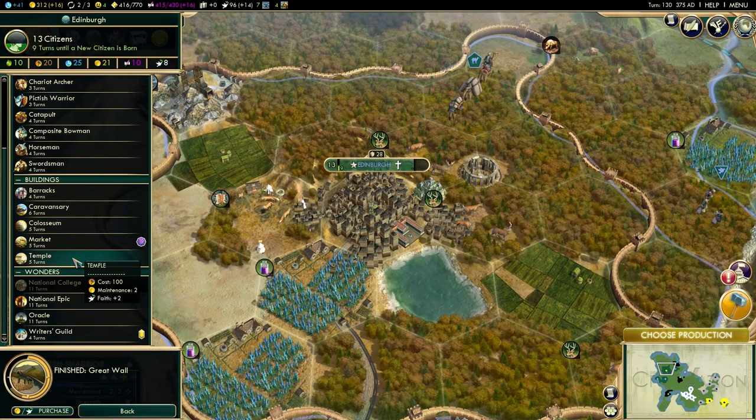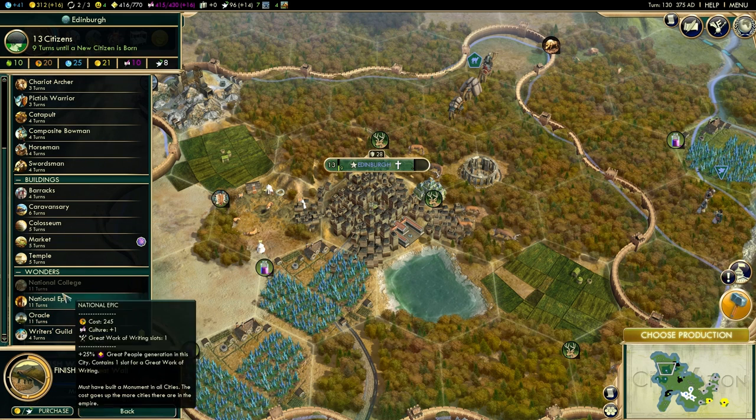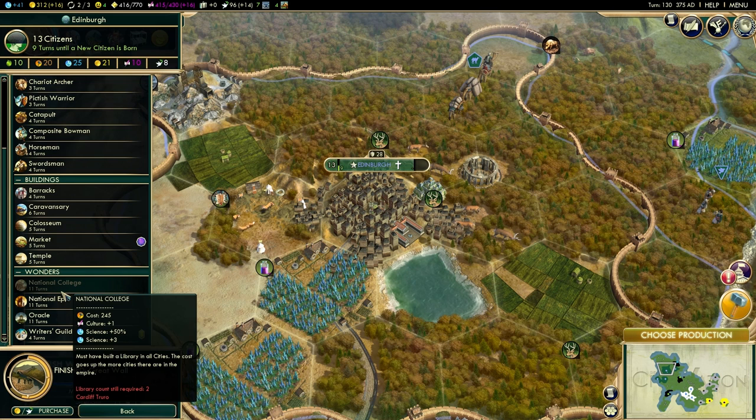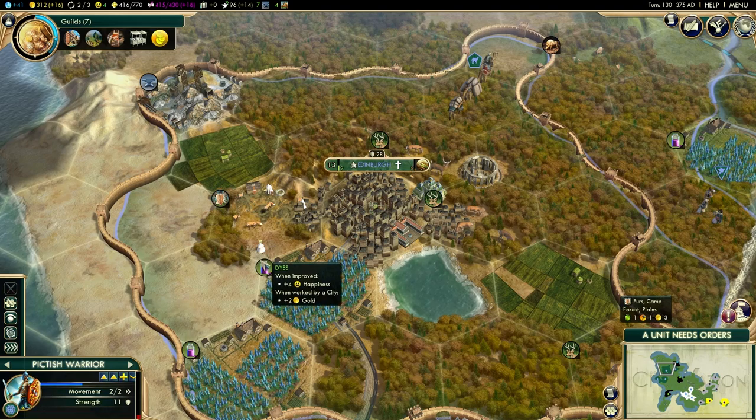We're going to change production and start something new. Nothing's really going to give us any science at the moment — we now need two libraries, one in Cardiff and one in Truro, and I don't have enough gold to purchase them. So I'm going to go for the market, because that will give me an extra 25% gold plus one gold per turn, and it increases gold from trade routes to other players who also have a market.